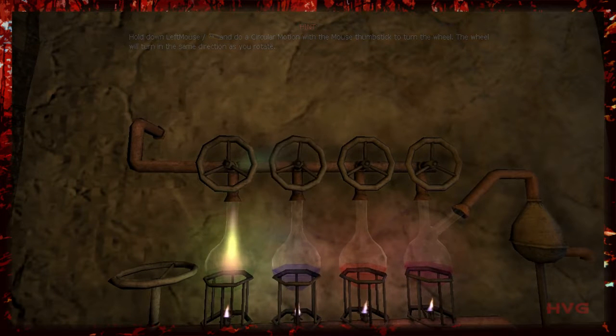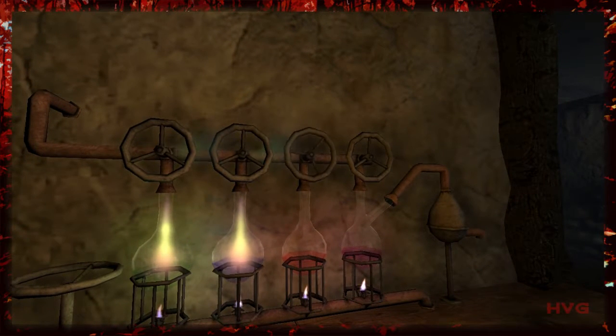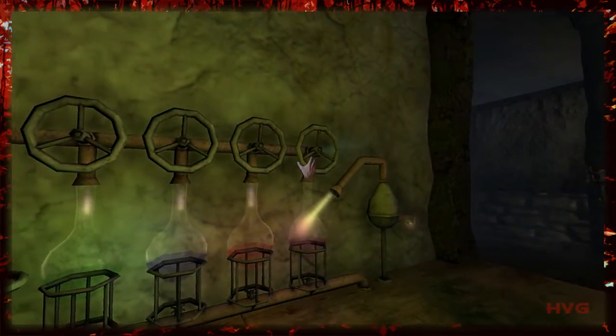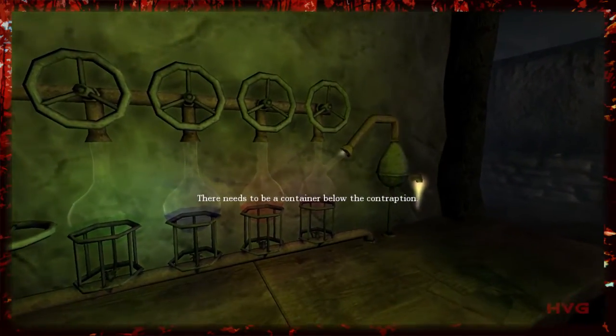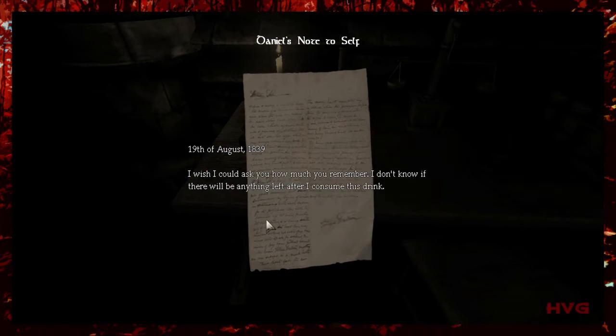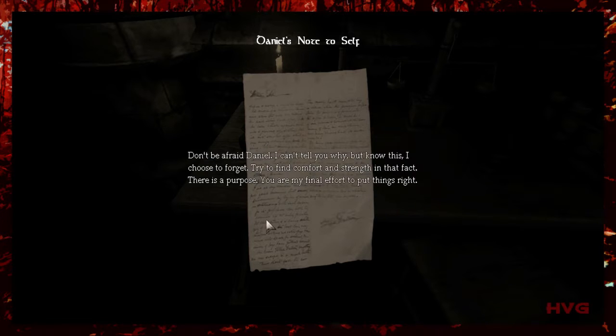You're balancing weighted objects, you're balancing walkways and bridges, and it just doesn't have any relationship to the storyline of Amnesia. Your player in Amnesia is trying to figure out who he was and what he did before the amnesia — it's this process of discovery — but these puzzles, which are just randomly injected into the game, have no relevance to the story.